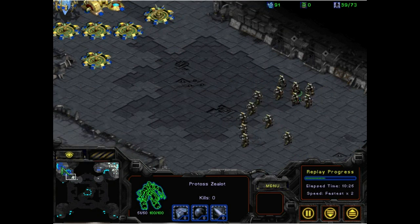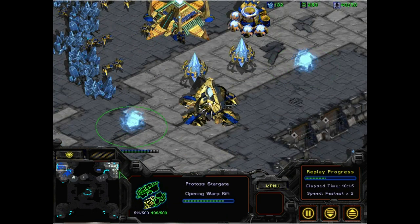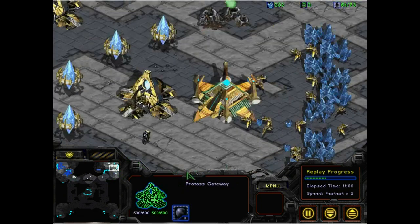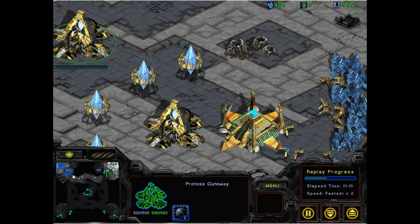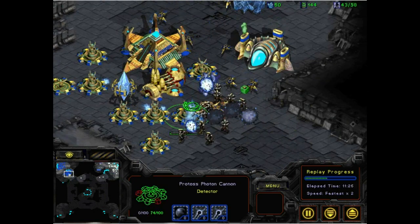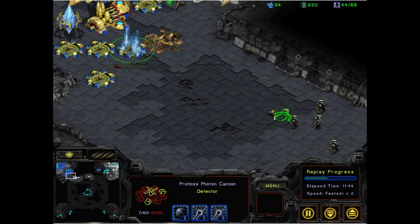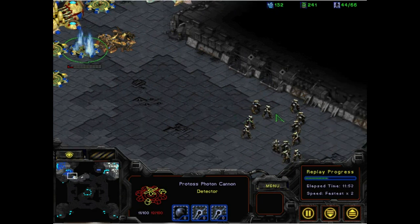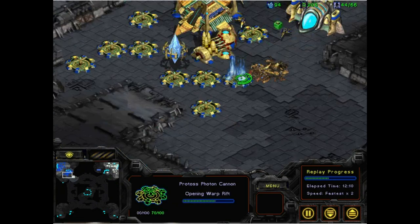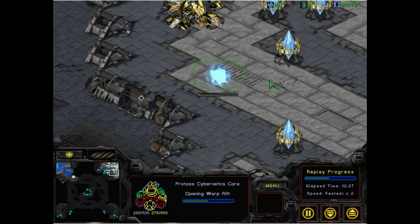XIMP's base has a core, a pylon, and a gateway. With a bunch of cannons in the second row, it's saving up money — about 400. The University of Alberta launches another Zealot push with four units, one goes down, but the bot just needs to commit rather than dancing in and out. More cannons are being built; one cannon has been killed and one critically damaged. XIMP also gets an expansion and a core.